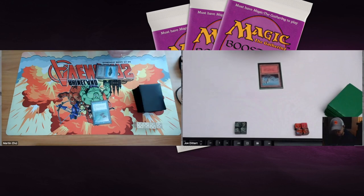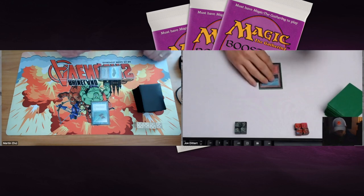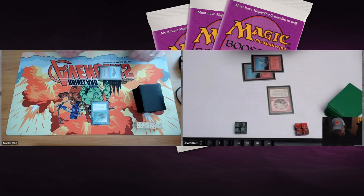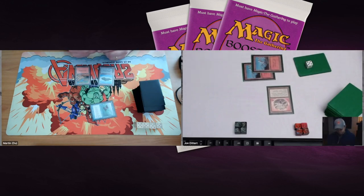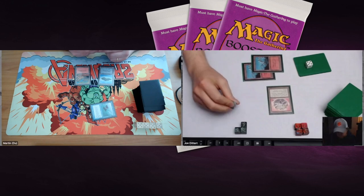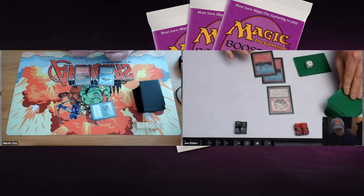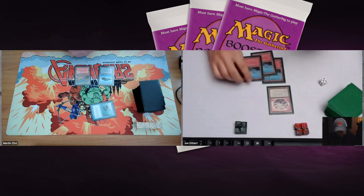Martin starts with a Flying Man on turn one. John just plays a Mountain. No Desert from John yet — he's playing his second red and tapping two for a Felwar Stone. The Felwar Stone can make any color of mana that your opponent can, so red just joined the party. There's the first attack with the Flying Man, but no Unstable Mutation or Bloodlust — just a pass. No Zephyr Falcon from Martin in turn two either.